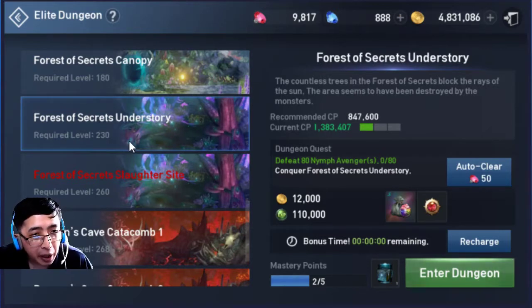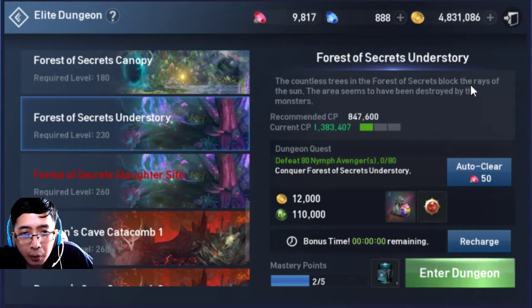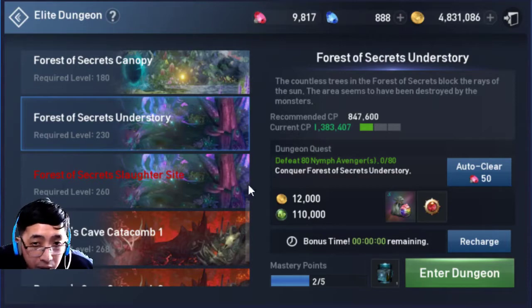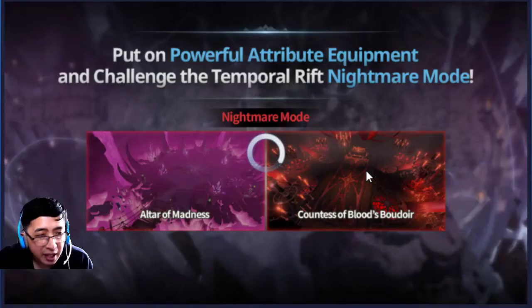It's actually level 230 for you to enter this dungeon, and it requires 847kcp. For the overview or storyline: countless trees in the Forest of Secrets block the rays of the sun, and the arrow seems to have been destroyed by the monsters. This is like a second floor of the previous dungeon. So let's just get in and see what the place has to offer.